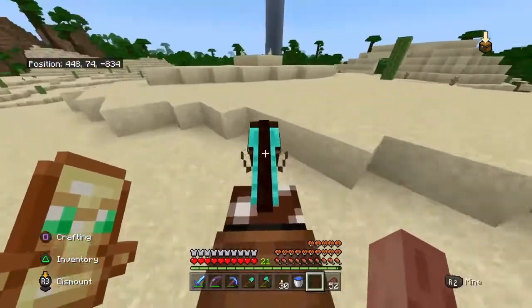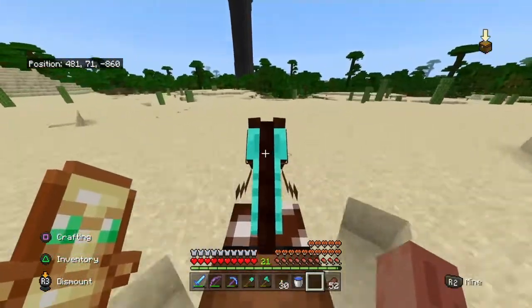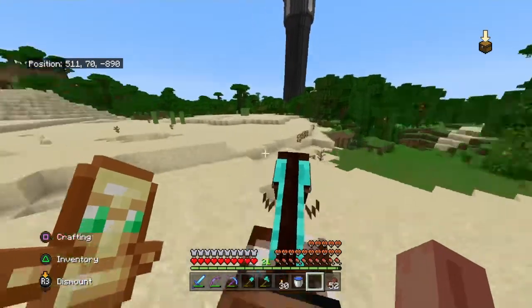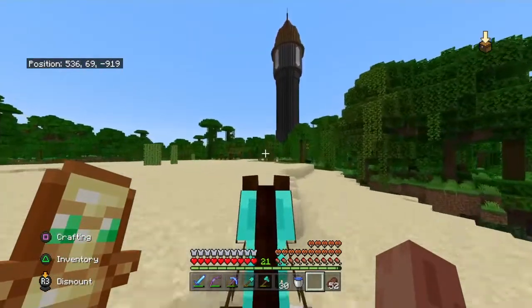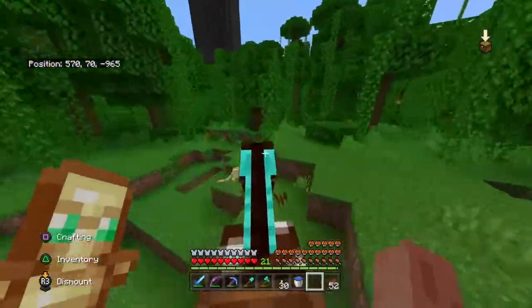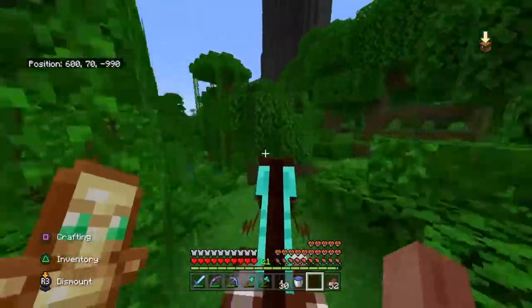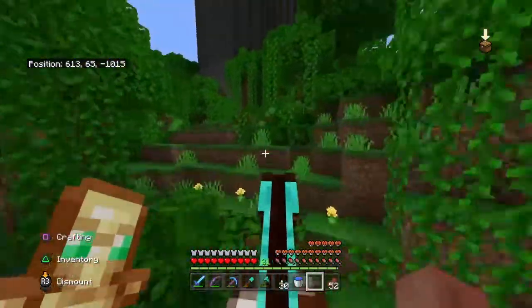We've also been doing a lot of raids in villages because I like my Totems of Undying. I actually died quite a few times in the Ender fight because of the dragon's breath — there was a visual glitch, I wasn't able to see it and it just kept killing me. I basically got destroyed in a 1v1 by the Ender Dragon.